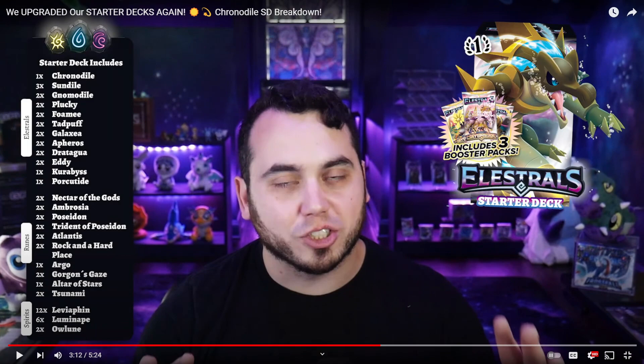The Pluckys being in here — I'm kind of shocked he didn't throw a little bit more solar in here. There isn't actually all that much solar in here. The only solar cards are Chronodial, Sundial, Nomodial, and Plucky. Realistically, to go from Sundial to Chronodial you only need one solar, and Plucky is just a one-cost. If you're doing seller math — one, three, two, two — that's eight different cards that have a cost of one solar, and yet we have six Luminates in here. I feel like it's a little too much Luminate.